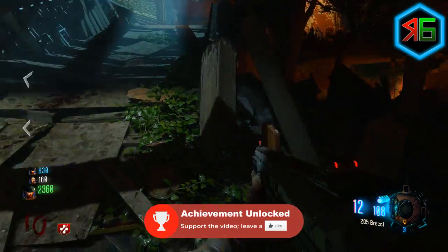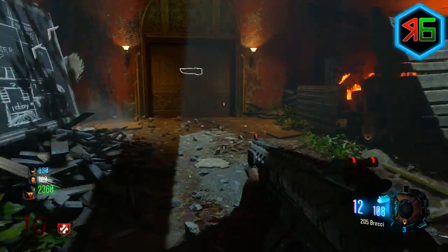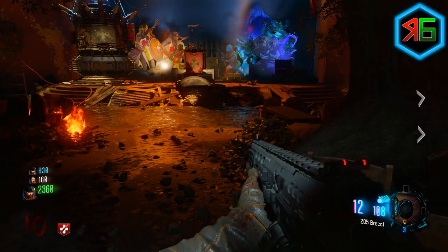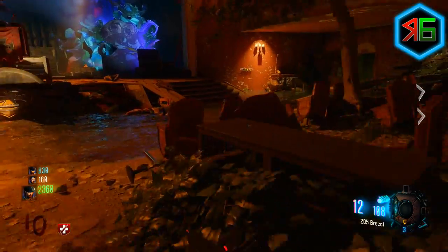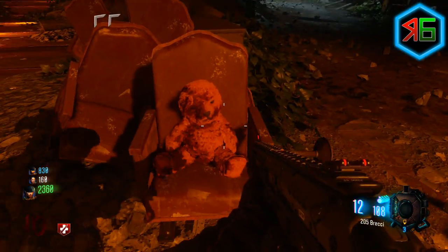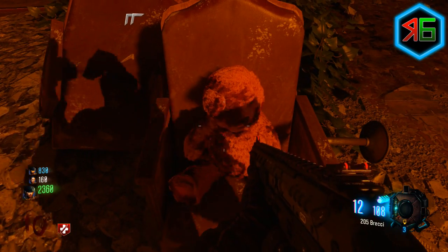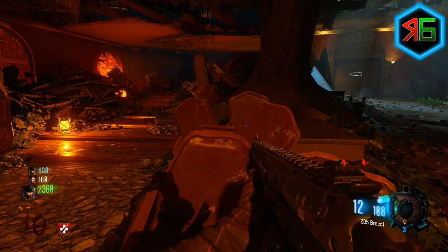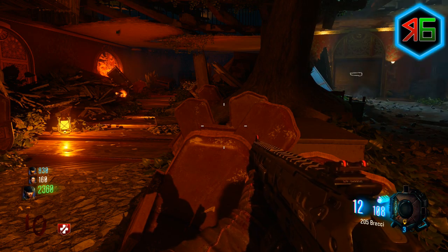Now the third one — it's up to you how you get to it. I personally like going back to the starting room, buying the door on the right by Quick Revive, you take the other island hop to the Shangri-La area, you go through to Kino der Toten, and then right at the front row seat in the middle, you'll see a teddy sitting on one of the seats — and that's the third and final teddy.